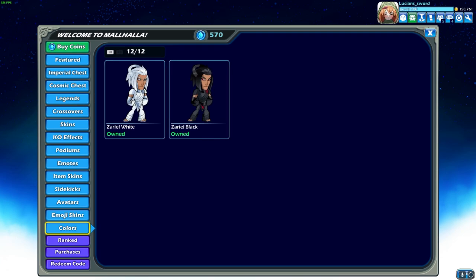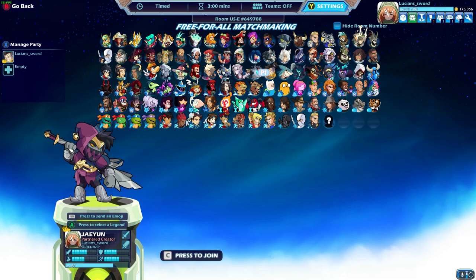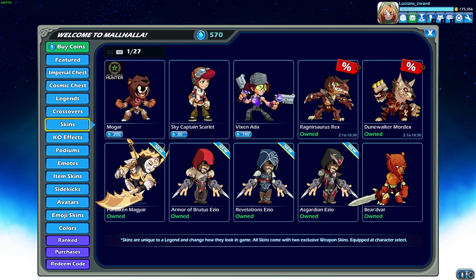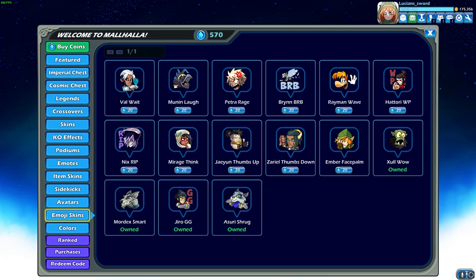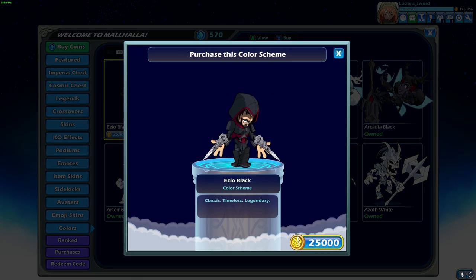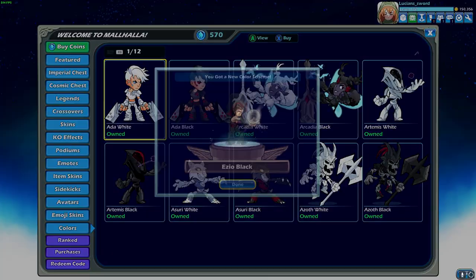That means I have black colors for every legend in Brawlhalla. Every single legend I have over level 25 and purchased the black colors — I've purchased all of them. That's a lot of gold considering it's 25,000 gold just to get one. Anyways, the time has come once again to unlock black colors for every legend. Boom!